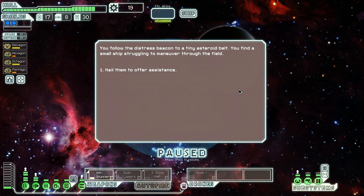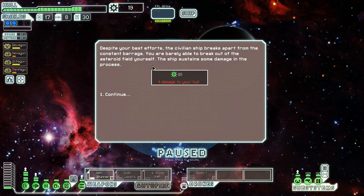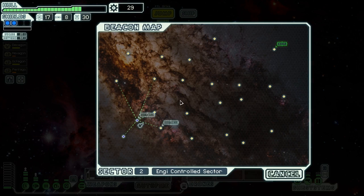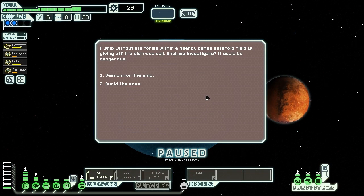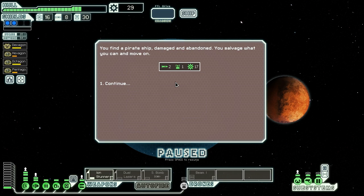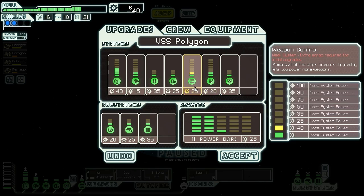First distress beacon: a small ship struggling in an asteroid belt. We try to shield their ship with ours, but despite our best efforts the civilian ship breaks apart. We barely escape the asteroid field ourselves, taking 4 hull damage but getting 10 scrap. Second distress beacon: a ship without life forms giving off a distress call. We find a damaged and abandoned pirate ship. We salvage what we can — two missiles, a drone part, and 17 scrap — and use it to power up our weapons so the dual lasers are online.